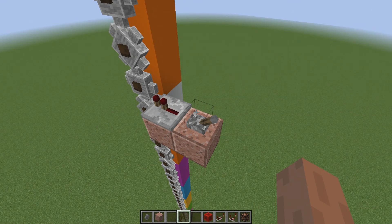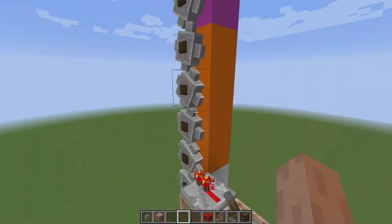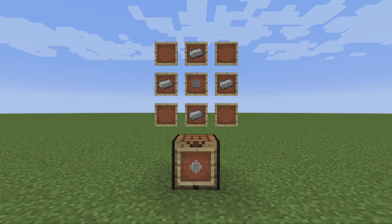Signals will travel through gears up to 32 blocks up or down from the point of powering. Gears are craftable using iron ingots and stone.